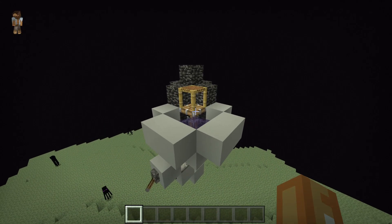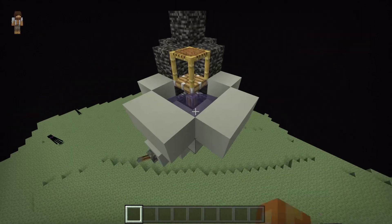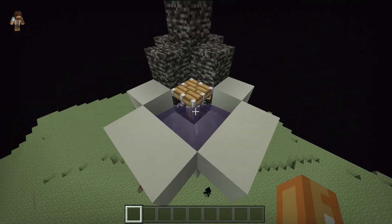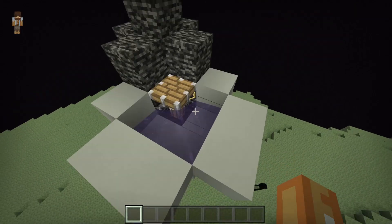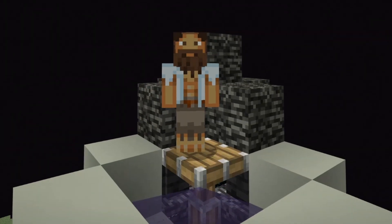Due to the mechanics of the game, scaffolding cannot get pushed by pistons without being broken — it just breaks straight away. So unfortunately we cannot duplicate scaffolding using this farm. But to be fair, the scaffolding thing is not the end of the world.